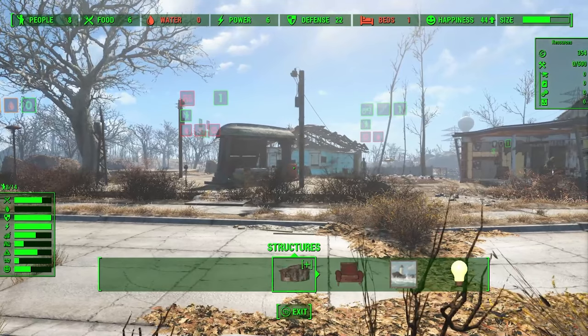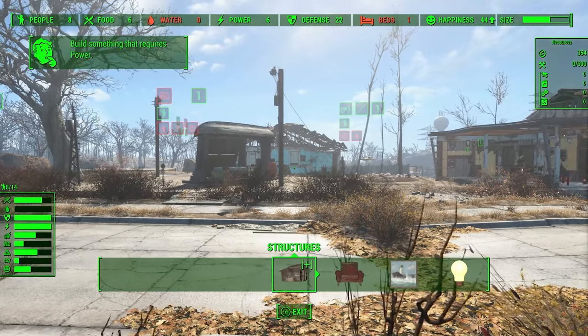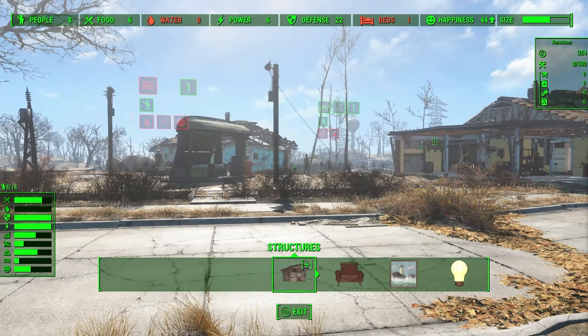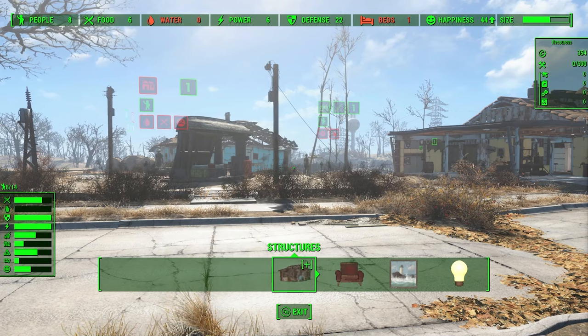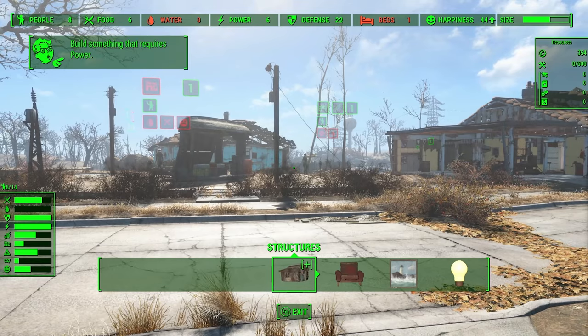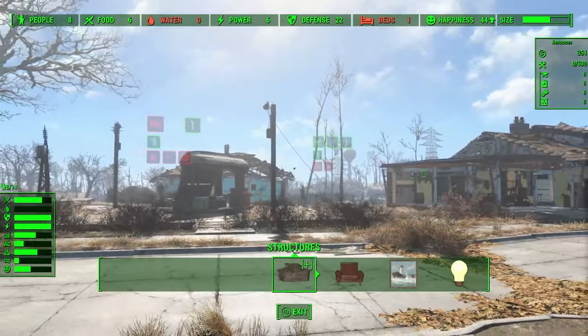One of the most important elements in order to engage with the system is knowing how many resources the settlers have. You can play without knowing that information and just let everything happen automatically, but you will find it much easier if you have the panel on the right side of my screen. We call that the resource panel, and you will get that if you install the mod HUD Framework. That mod is available on Xbox and PC. It's very small, and it enables all of our HUD elements available for SS2, with the exception of the floating icons, which are provided directly by SS2.